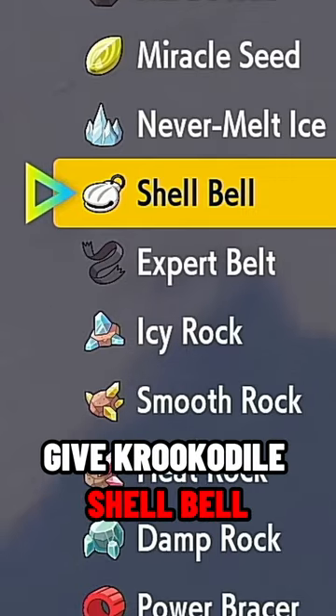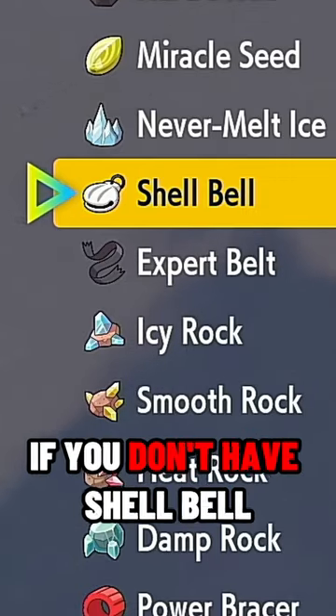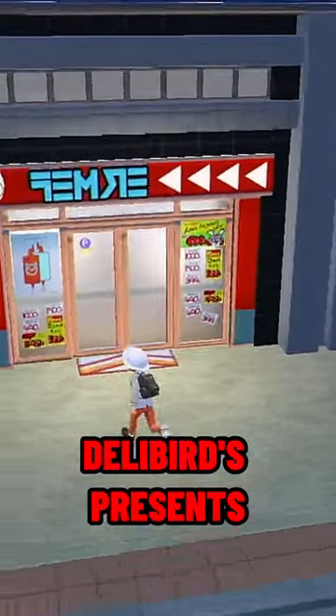For the item, give Krookodile Shell Bell for some extra health. If you don't have Shell Bell, you can find it at Delibird Presents in Levincia.